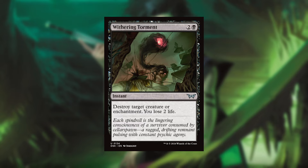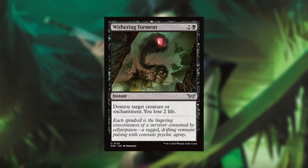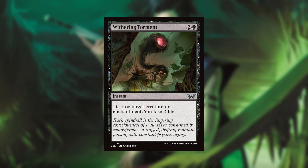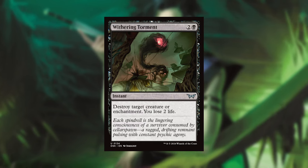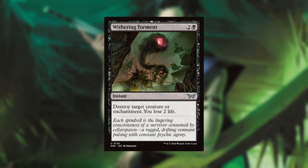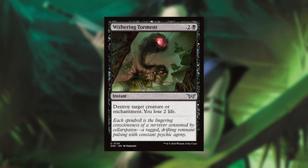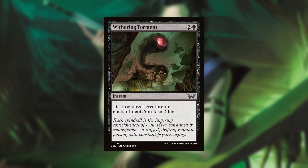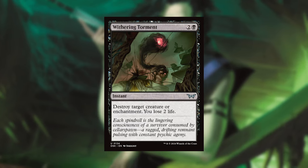Next up is Withering Torment. Withering Torment is two and a black for an instant and it says destroy target creature or enchantment — you lose two life. Three mana, you're going to lose two life, but you can now destroy specifically enchantments in black. This is fantastic. We can get upset about the fact that black can now deal with enchantments, or we can just embrace it because the card is already printed.